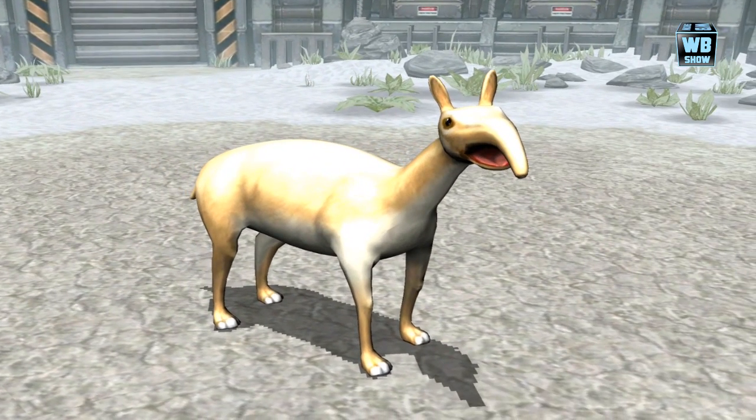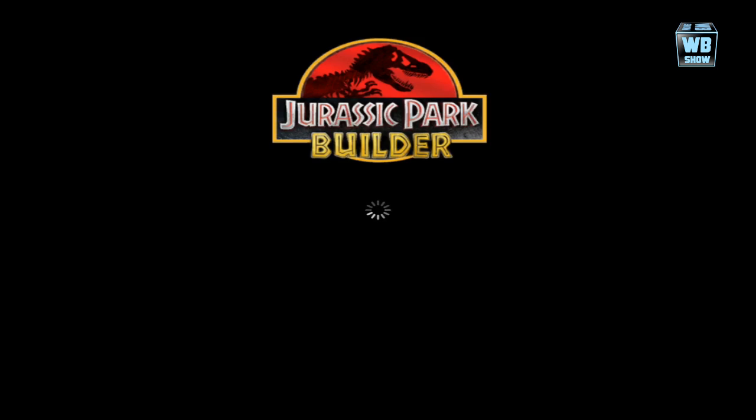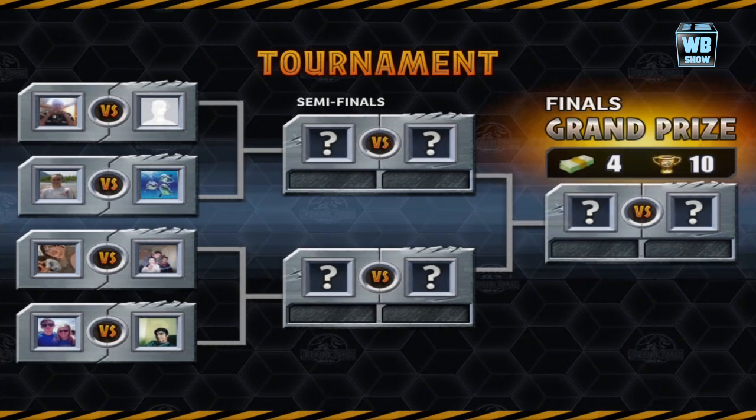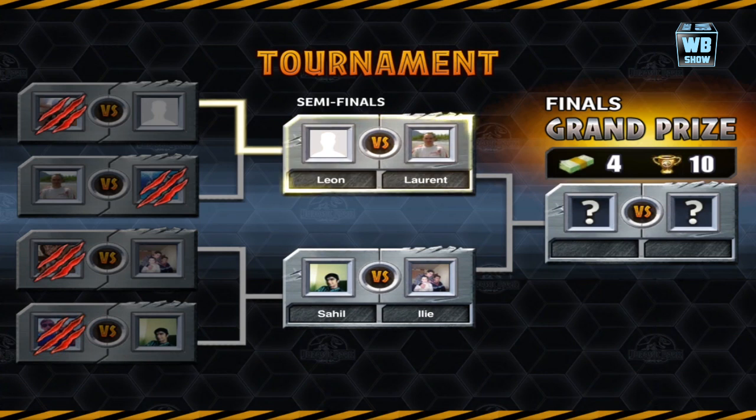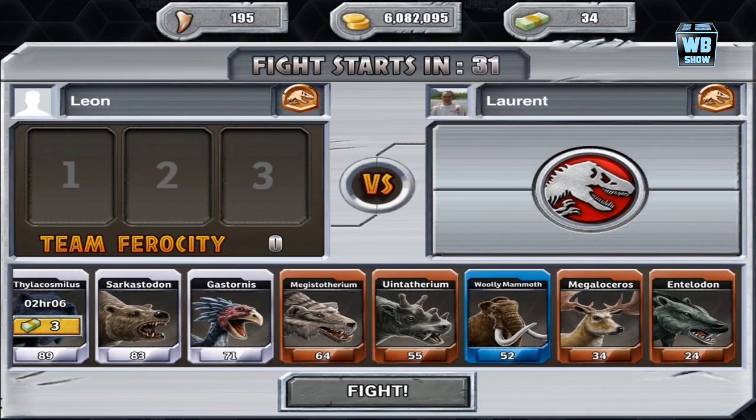You'll notice he does that little roar there and then he kind of claws the enemy, and that is about it. So that is this animal's battle animation and battle skills, as well as what it does in the Glacier tournament section of the game.